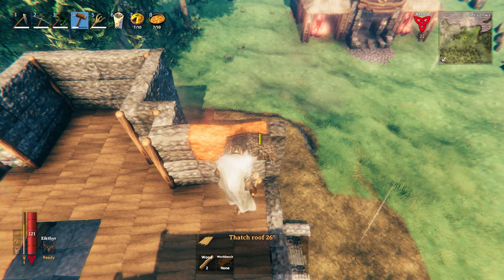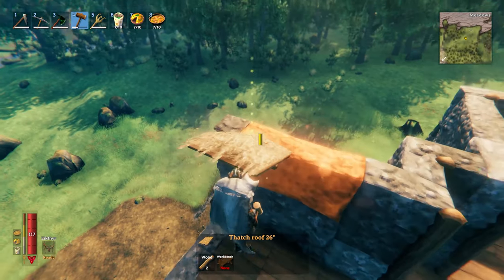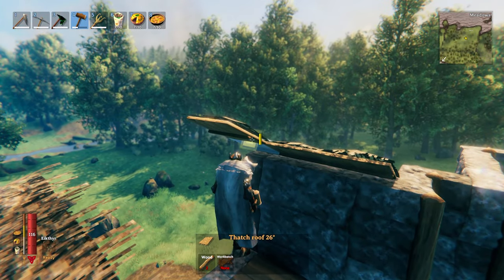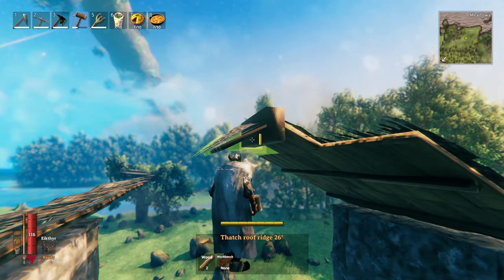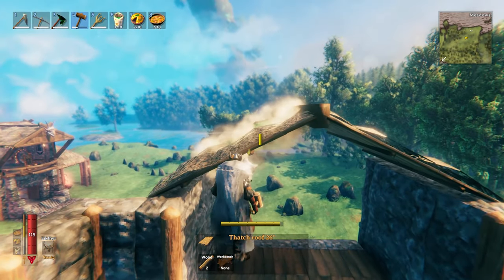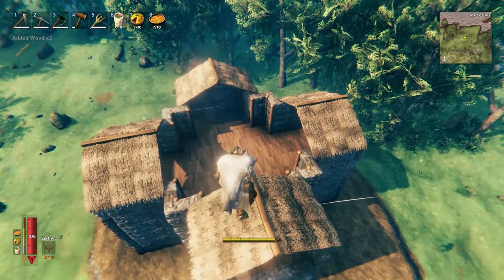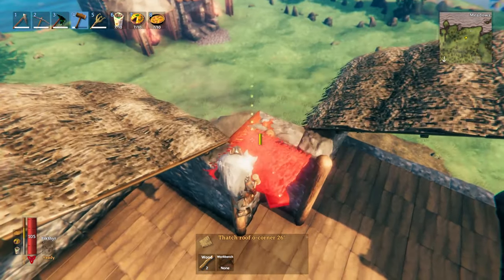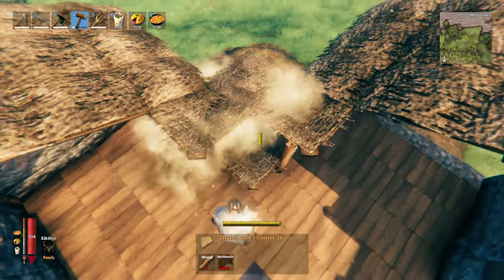Now we're going to start the roof, which can be quite complicated. Start at the edge and place three of the 26-degree sloped roof pieces in, then come out two and place the little roof ridge and cap that off. You should get this shape, then do that on all the bits that stick out. Then come into the corners, grab the thatch roof corner piece at 26 degrees, throw that in the corner, then grab the next piece and throw it in.